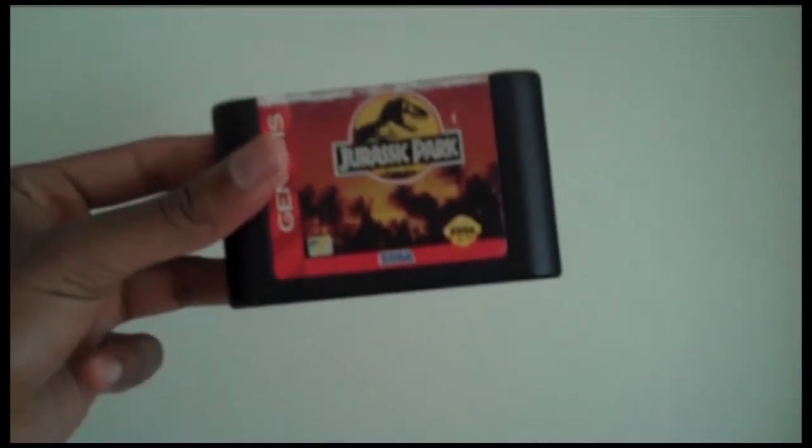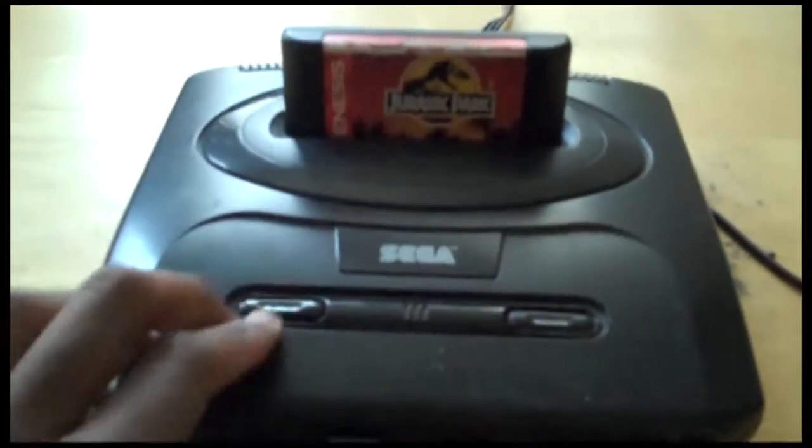First to round off the lineup: Jurassic Park on Genesis by Sega, in association with Blue Sky Software of Vectorman fame.